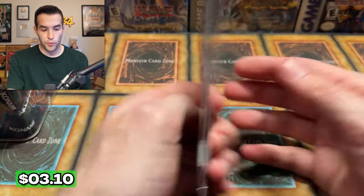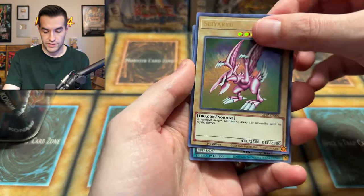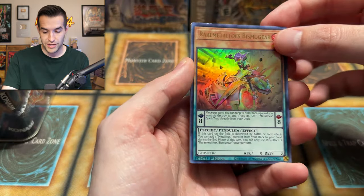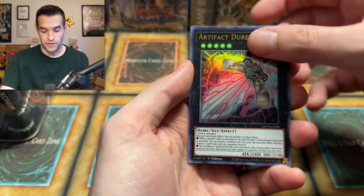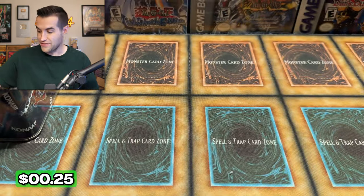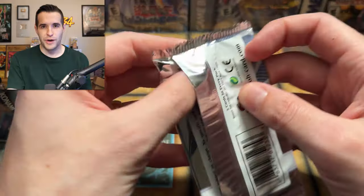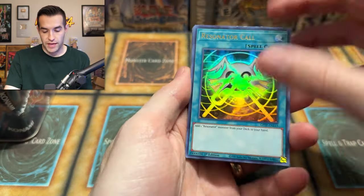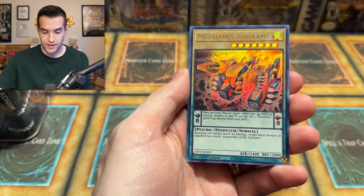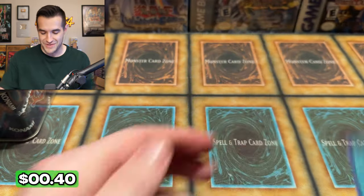A couple more chances before we go on to the Dark Rebellion Xyz Dragon tin. That's 10 packs of Ghost from the Past. CRU — cool reprint. Bismarck Gear, we have the Durandal, Evil Thorn, and we have Starry Knight. We're not even getting decent cards out of the Ghost from the Past this time. Final pack of Ghost from the Past: Resonator Call, Salome and Grey Fowl, Terror of Trishula, Metapholes of All Flame, and Starry Knight Veilfire. We live to search another day.